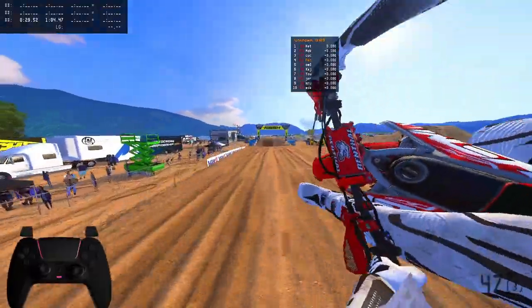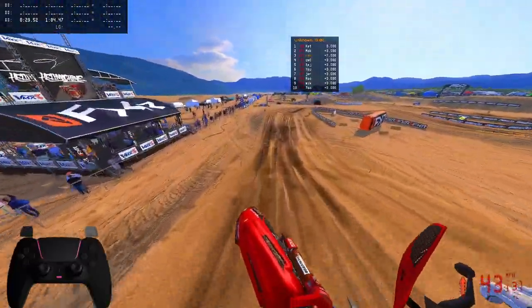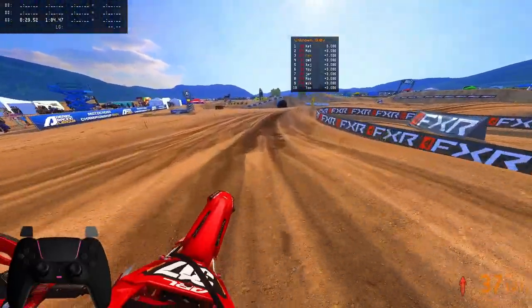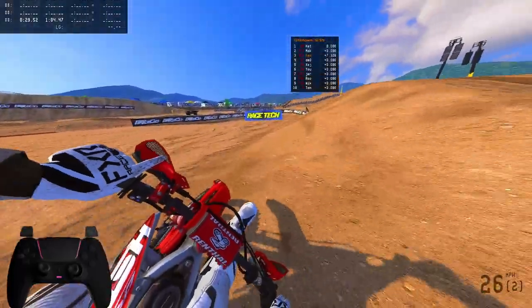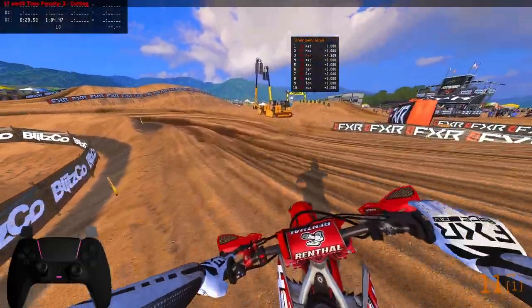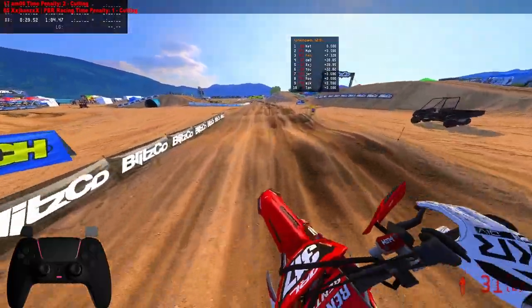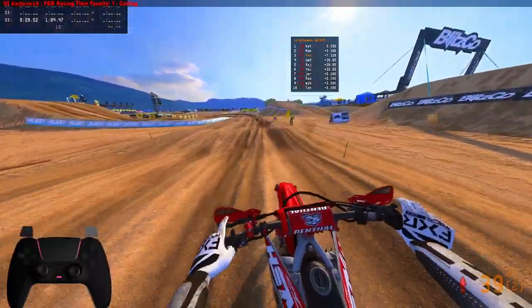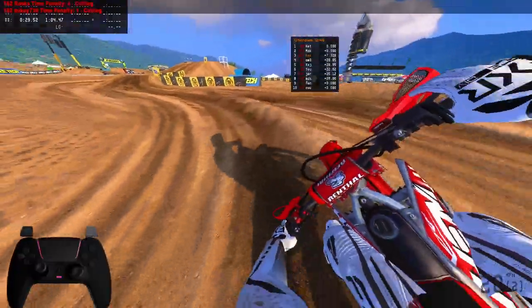They try to qualify on their best fresh qualifying lap they can — that's the best thing they can do. It really comes up to speed and as the track breaks down you want to go crazy. The difference is how do you mitigate people running on a track that's super fresh where they can easily run a hot lap that quick? How can you run that hot of a lap later down the road?